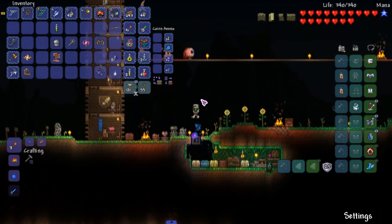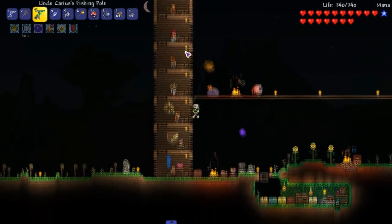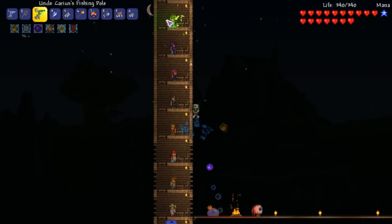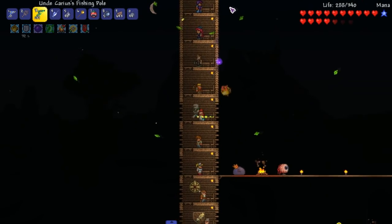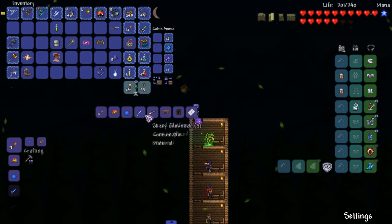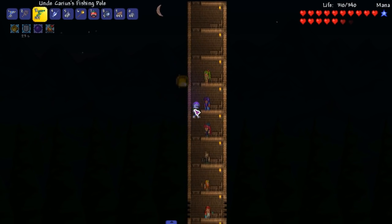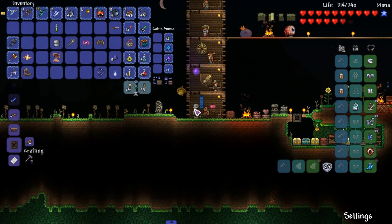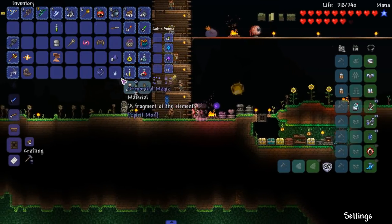We have a goblin invasion, we just need to find the goblin. Let me open up a house real quick — look how much wood I got, there's no reason why I shouldn't open up a house. Another damn trump tower. We're supposed to fight a mini boss, so he should come and attack us anytime soon.